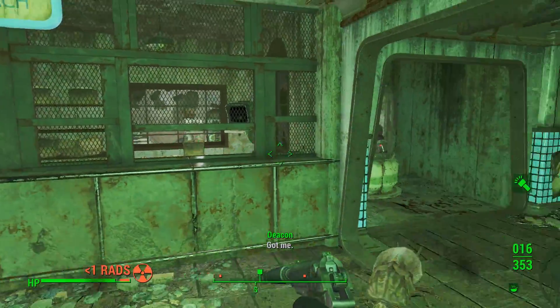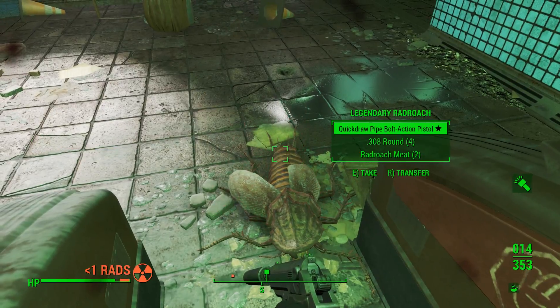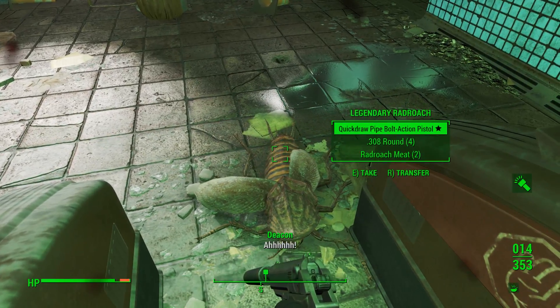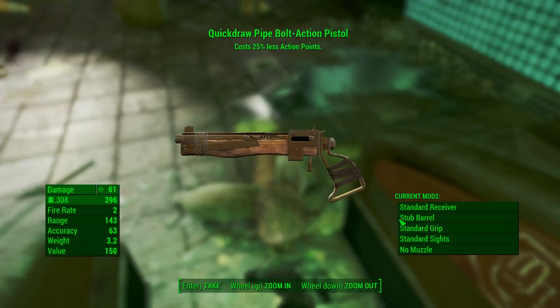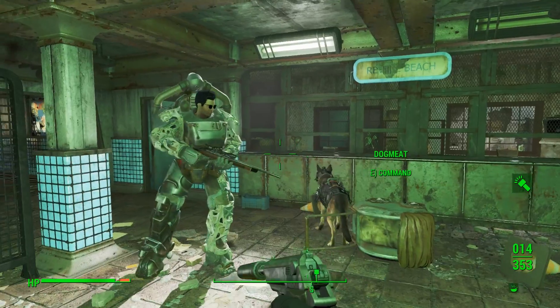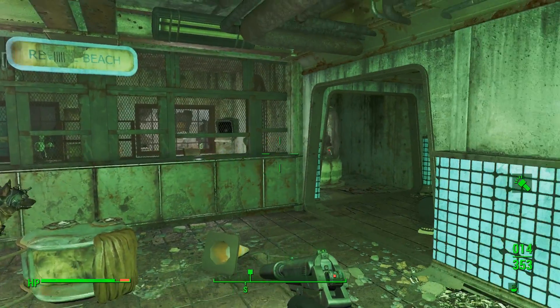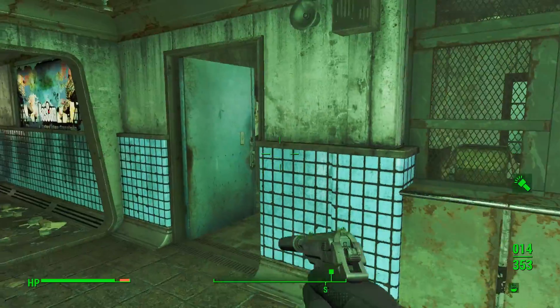What the hell? How did that attack me? Good grief. Get away. A legendary rad roach — quick draw pipe pistol, something. Costs 25% less action points. Everything is less action points now. That's great. I love the less action points, but I don't think I'll be using that weapon because I've got some much better weapons.